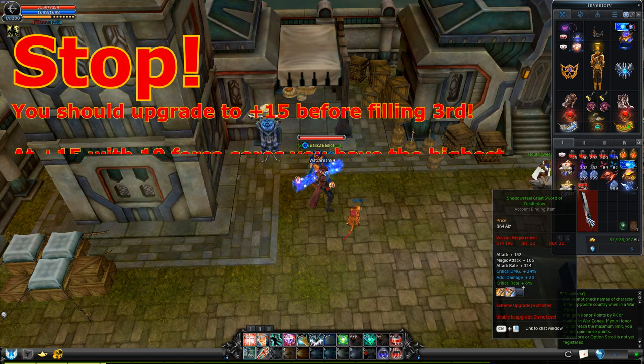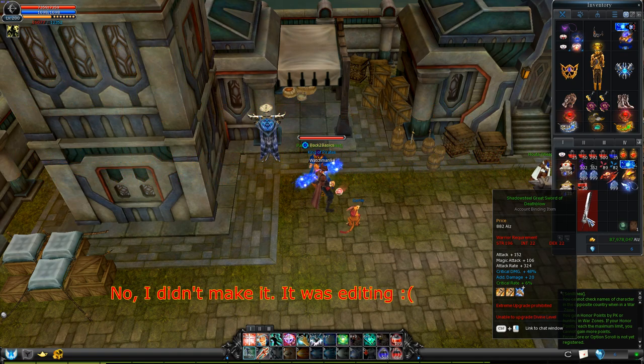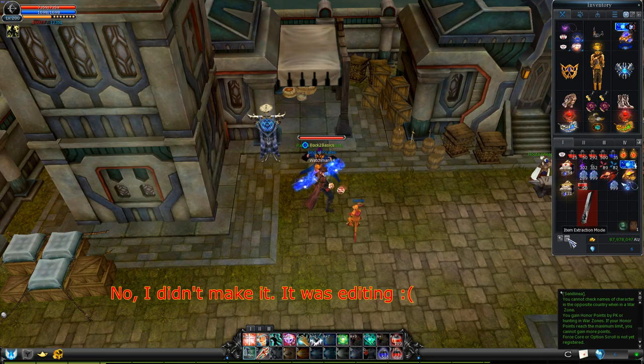This is the part where you start upgrading. Ideally you should get the item to plus 15, and then try filling the third slot with critical damage using 10 4 cores, to have maximum chance for success. So that's about it. The next time you're wondering why those so-called 40 damage server rate items are so expensive, well, here's your answer.